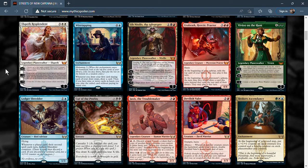Next is Wiretapping, a five-mana enchantment with hideaway five. When it enters, you look at the top five cards of your library, exile one face down, and put the rest on the bottom in random order. Whenever you draw your first card during each of your draw steps, draw a card — so you draw two in your draw step. Then if you have nine or more cards in hand, you may play the exiled card without paying its mana cost. Getting to nine cards in hand is iffy, and with hideaway you never know what will be exiled — this enchantment isn't that great.